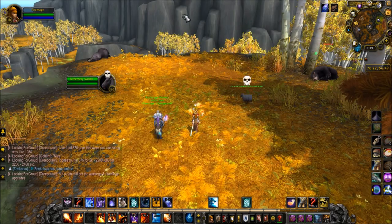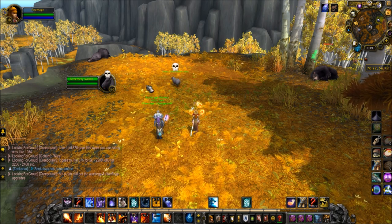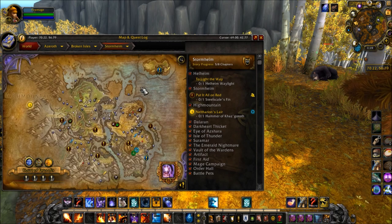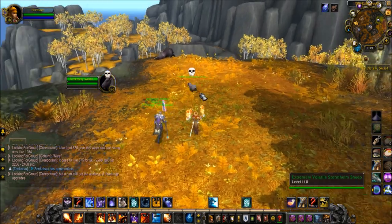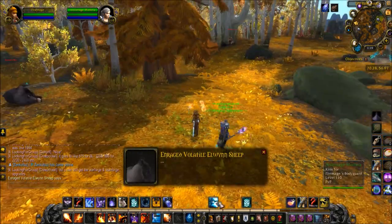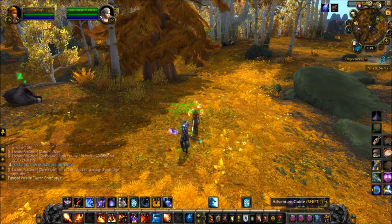After running around Stormheim for a bit, I used a macro — slash target volatile — for the extremely volatile sheep. I started in Valdisdall and just ran around using it, because it can spawn in all kinds of different locations. I eventually found it right here. In the same order, we just click him a few times, he'll explode, and it says enraged volatile Elwyn sheep. So now we're going to head there and finish this up.